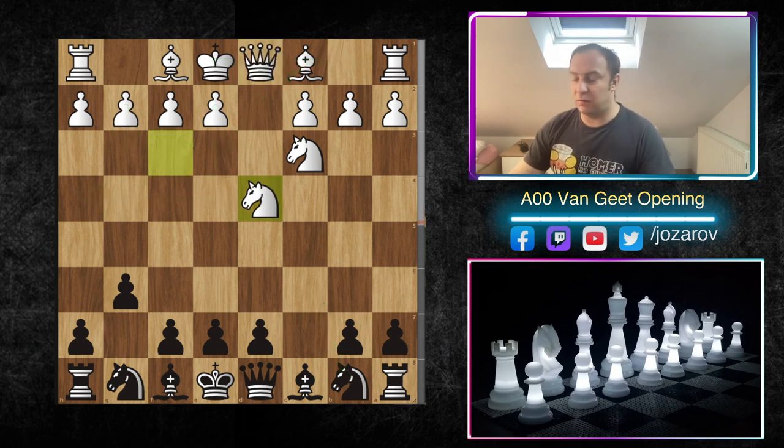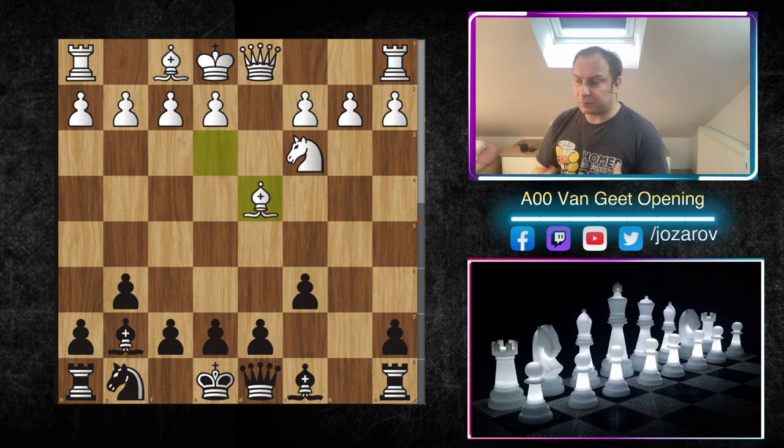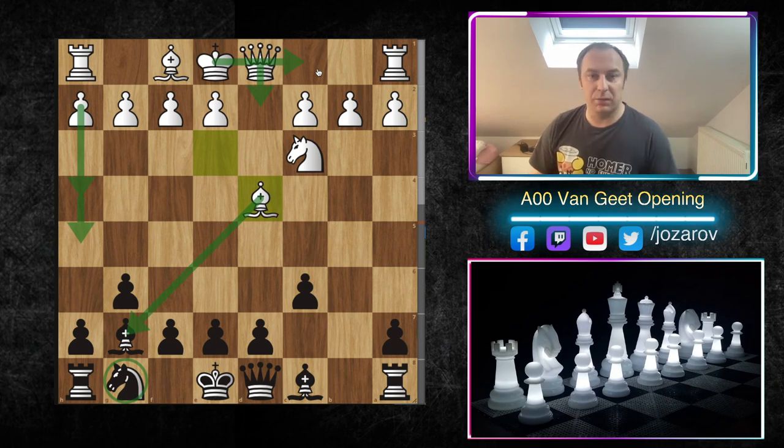Let's check the knight to d4 ideas, which are much worse for white. Queen to d4 is the most important line. Here I simply developed the bishop to g7. Bishop to e3 can also be an idea since the opponent is trying to trade pieces and launch a flank attack after queenside castling. After knight to c6, we have knight takes c6, then b takes c6, and now bishop to d4 - white is trying to trade off the dark-squared bishops against the fianchetto.